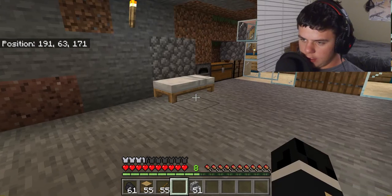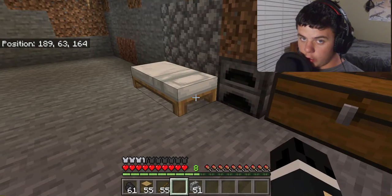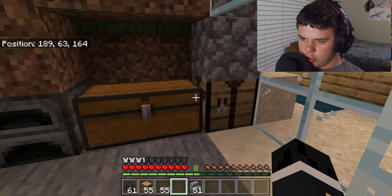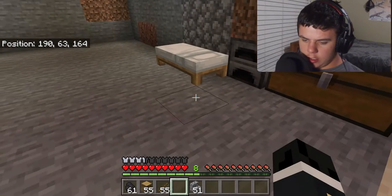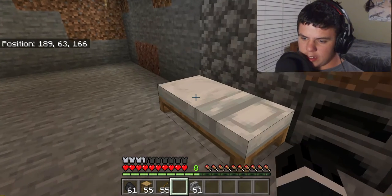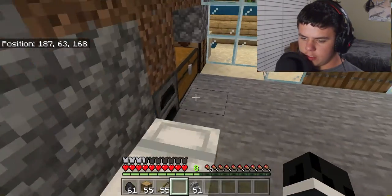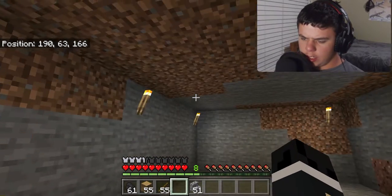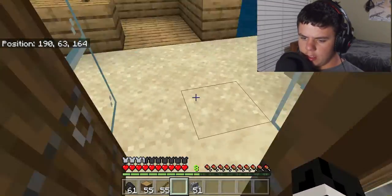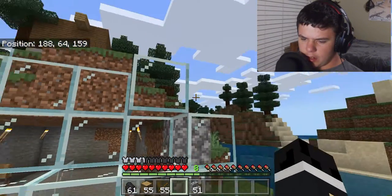So of course we saw my house last time — he actually has a lot of stuff in here. We explored everyone else's houses. Death Drake's is up there, and let's see where Rose's is... I'm pretty sure that's Rose's but I'm not 100% sure.